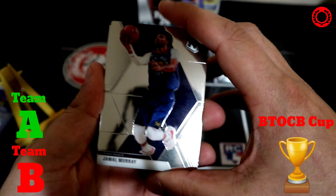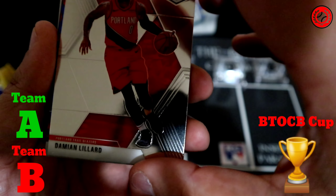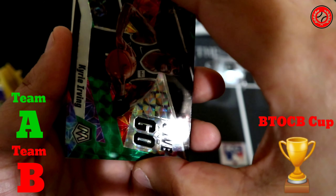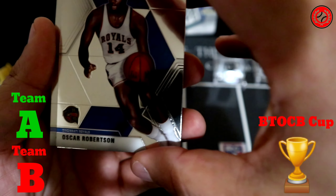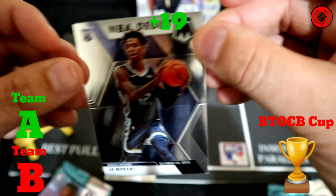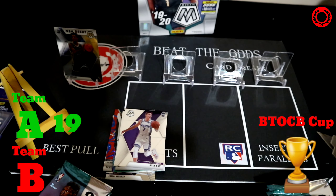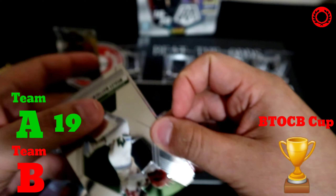Let's see what comes out here: Jamal Murray, Langston Galloway, a Damian Lillard, and our blue reactive is JJ Reddick. Behind that is a Kyrie Irving, a green mosaic — pretty cool looking card — then an Oscar Robertson, Kyle Guy, and an NBA Debut of Ja Morant. Ja Morant is going to score some points, hitting the board as well. That is 19 points for Team A scoring first.